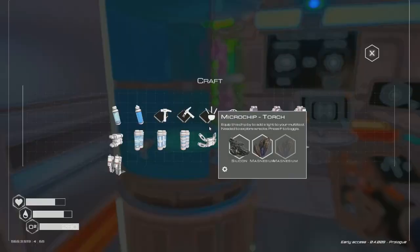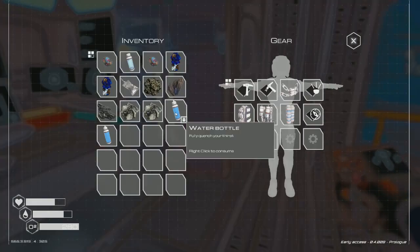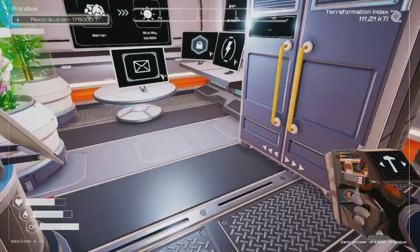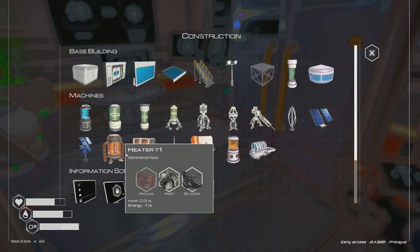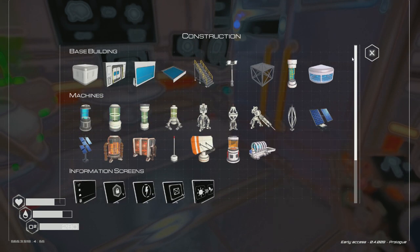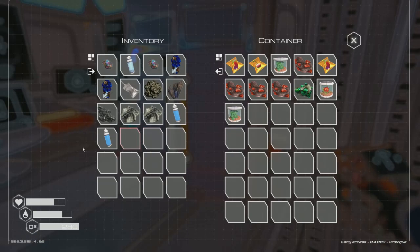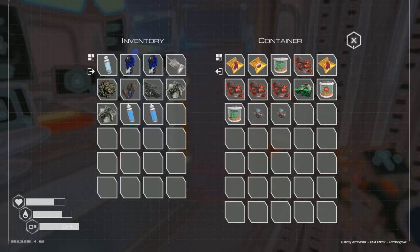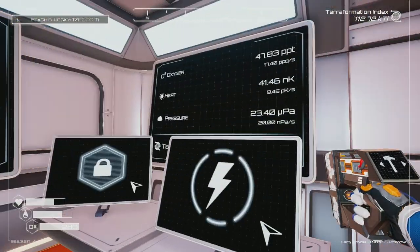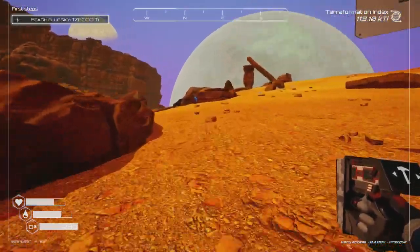All we need right now is to get ourselves some bottles — there we go, two bottles just in case. I've got the two super alloys — I'm not sure what to build with them besides the recycling machine. Nothing I need them for right now, so I'll set them in storage. Oxygen is fine, pressure is fine. Let's go work on our heat. We need to head out back to where we last left off.